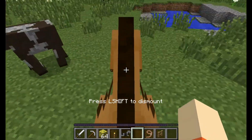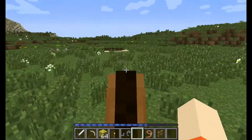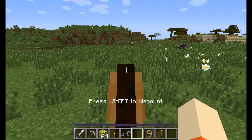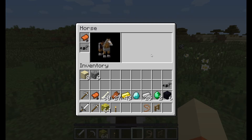Now I can also ride it. So now that I got the saddle on there I can ride the horse, make it jump and stuff. It's pretty quick. To get off I hit shift, and then if I hit E while I'm on it I can take the horse armor that I got and put it on there.